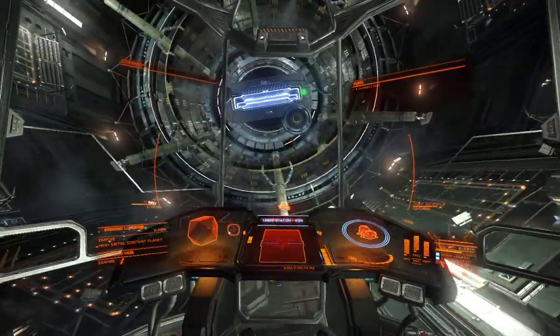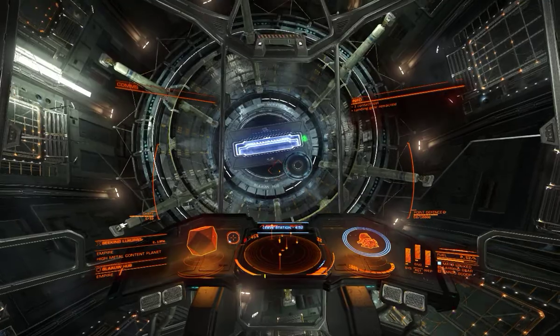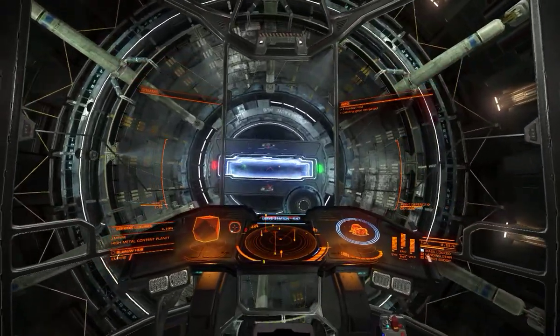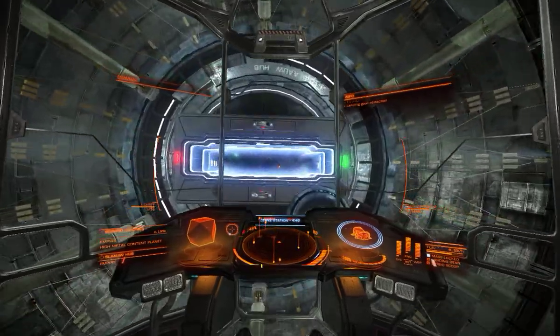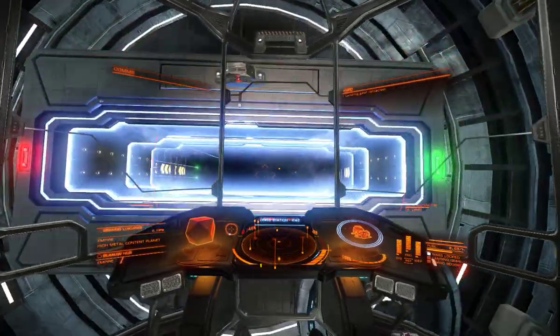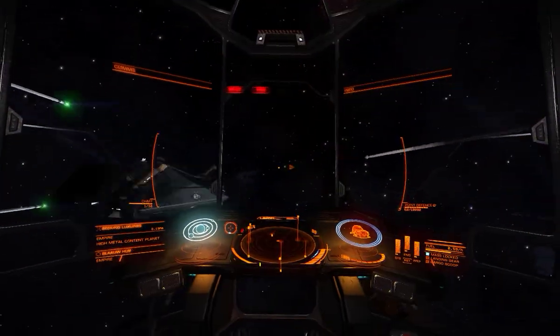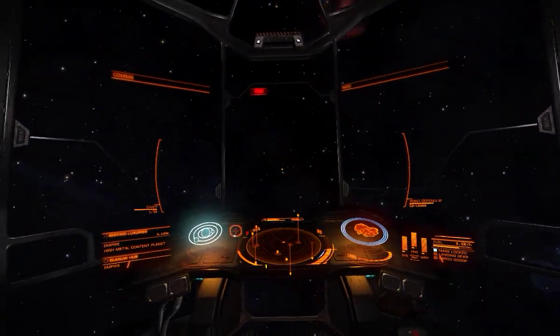Be careful you don't fly into them. I don't know what the exact distance is, but if you fly underneath them or fly over them, pretty close. What they'll do is transport the goods out of your cargo hold and put the money in your account for the goods.